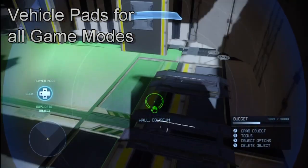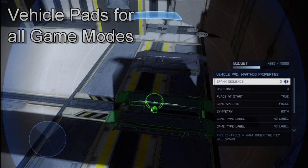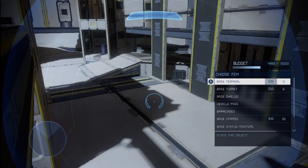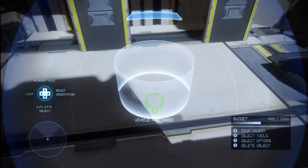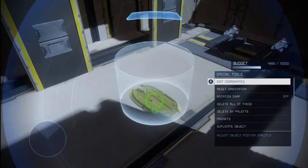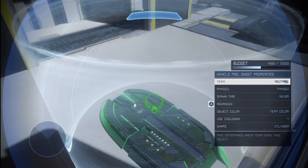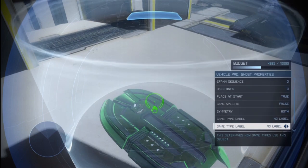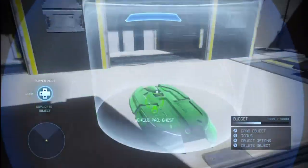The way this works is you would just take a Dominion vehicle pad. You go into Dominion, then into vehicle pads, and you can choose whatever vehicle you want. All you have to do is set it to whichever team you want. You don't need any label or anything, and you can be in basic editing — you don't have to be in the Dominion Forge game mode.